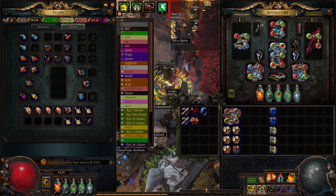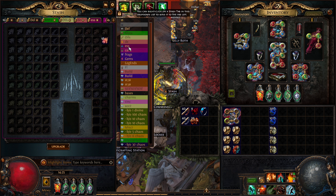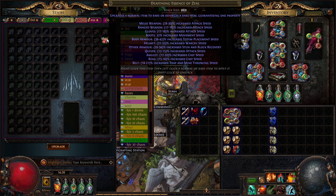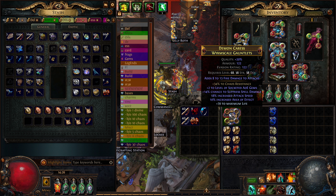Let me price check this, see if there's any on the market. There is one for 80 divine. We spent 2 div on the base, I had some perfect fossils but ideally you would hit like 20 or 30 of those, so let's say a div on that as well - so that's 3. We got 10 div essences - I used 42, so that's what, 3 divs. So that's 6. We crafted suffixes 3 times, so that's another 6. So 12 - yeah, 12 div craft cost for what's on the market for 80. Obviously you can just make these for profit if you want.